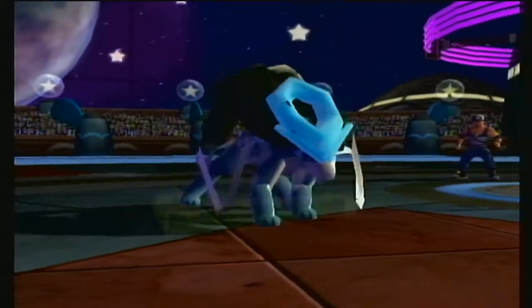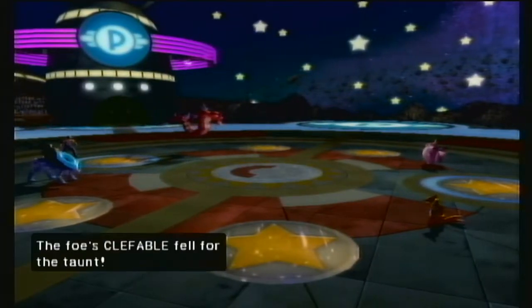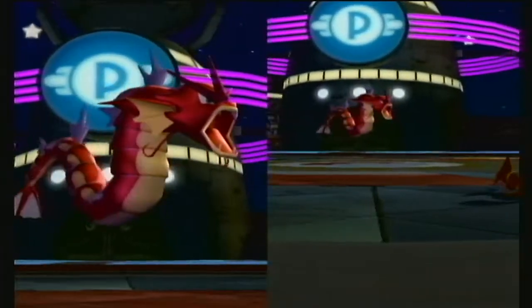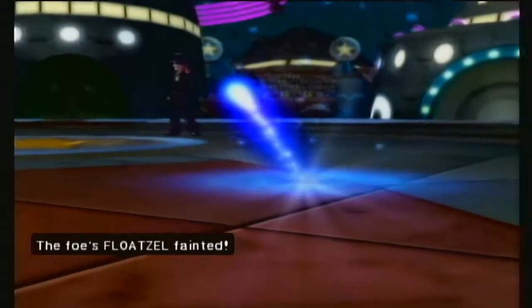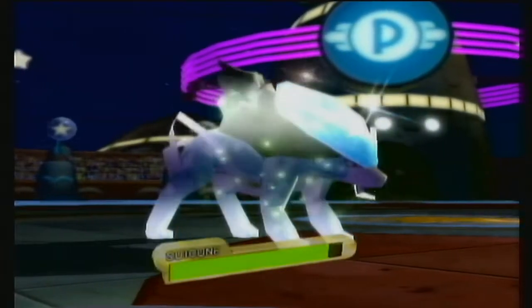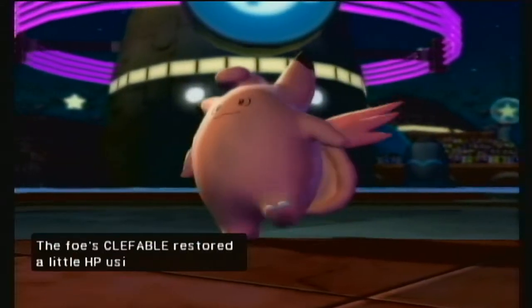Suicune is very bulky. Taunt — just messing with that Clefable. Taunt just destroyed it — I actually don't know if it has an attacking move. I love the nice deep red that Gyarados has in this game — it's so crisp, like a nice rich red. Now he's down to two Pokemon so he can't swap anymore — Clefable is just stuck with Taunt.